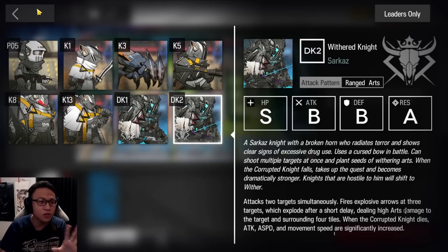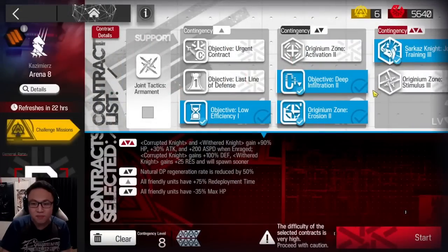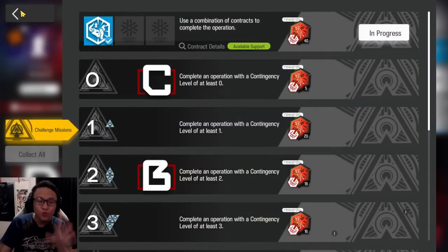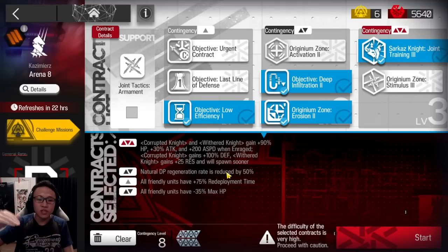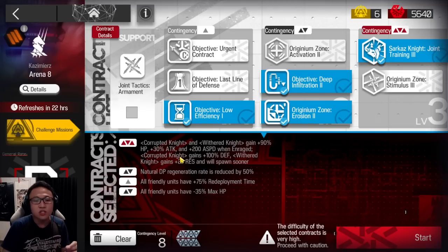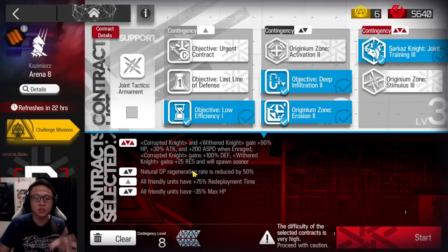Now that you've understood some concepts, let's look at the mission for the day. The main mission is a horrible one — you will have to take the wrist tree tag that gets both bosses to appear at the same time, and they also have increased stats, whether it's their attack or their HP. They also have increased defense on the Corrupted Knight, so you really want to use ASVD against him. And the Withered Knight gets increased resistance, so physical damage is going to be better.